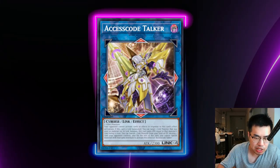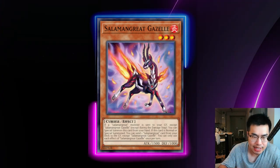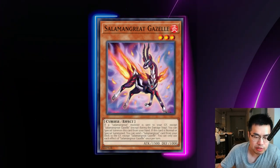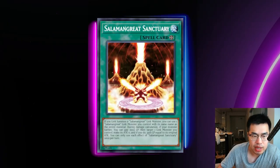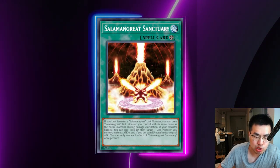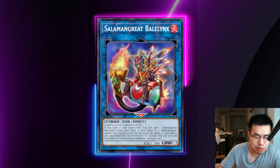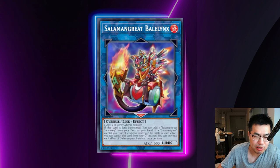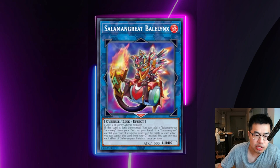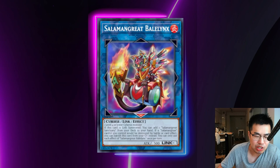For the actual monsters themselves, how this deck works is they use something called Reincarnate Linking, which means some of their monsters can actually link into the same copy of themselves while you have the Salamangreat Sanctuary on the field. When they do that, they typically gain an additional effect that makes them stronger than their last version. They have a link one called Salamangreat Baillinkz which allows them to add the Salamangreat Sanctuary when he's link summoned — all it takes is one level four or lower Cyberse monster — so that's their main go-to to instantly add Salamangreat Sanctuary and keep their reincarnate links alive.